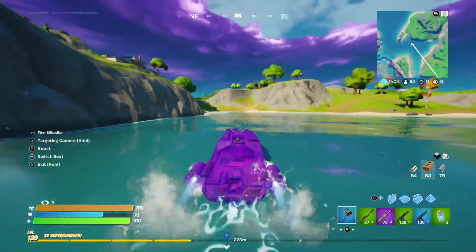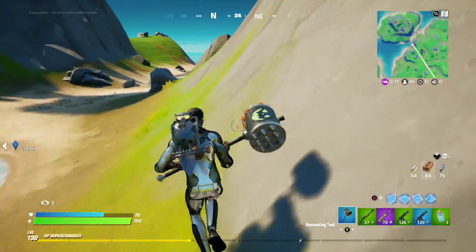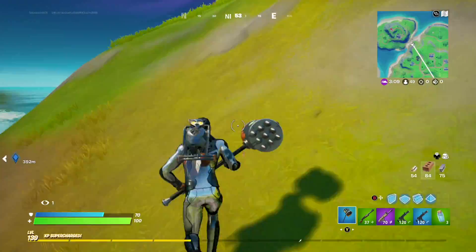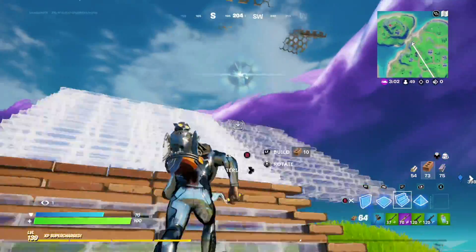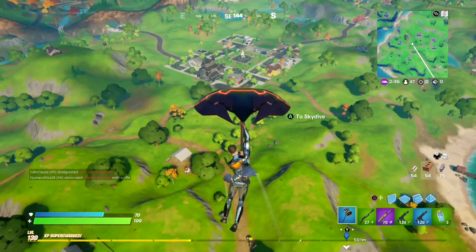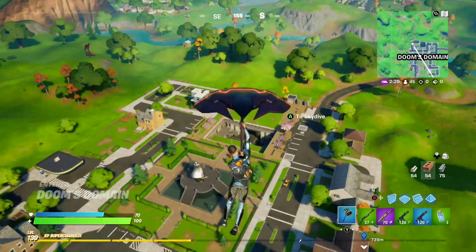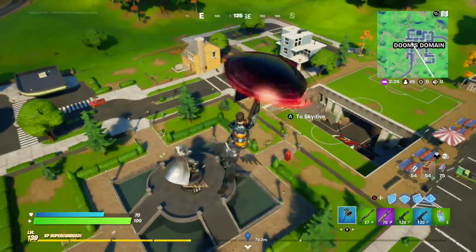And then you have two choices in my rotation. You can either go up to Lockheed's Lighthouse if the circle is good for you, break the entire bottom of that, and you can get some decent loot falling from above with no effort. But no matter what, take a rift and go into Doom's Domain and check out the loot at the vault.